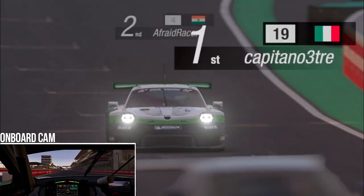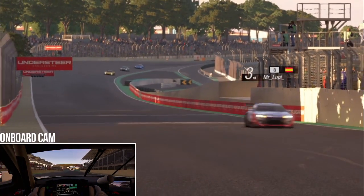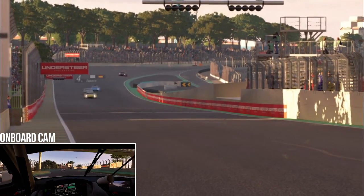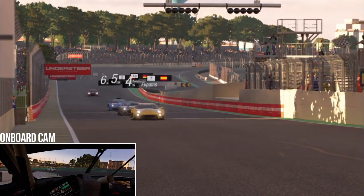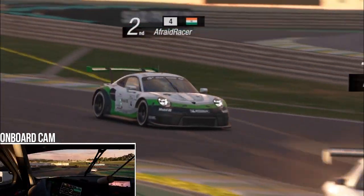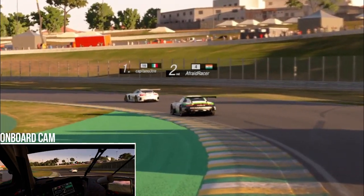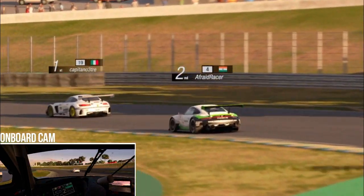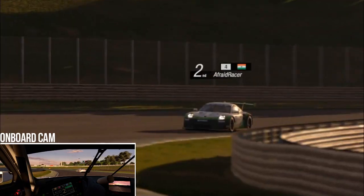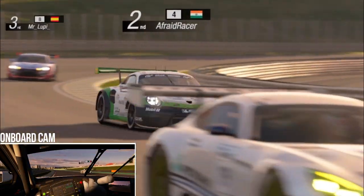These are the factors which helped us achieve a podium and it was quite a close race. I do have to give a shout out to the Spaniard Eupatris in the Corvette because he also had a really good race — he started in P10 and managed to finish P4. Overall this race saw some great driving from everyone involved but we managed to capitalize on others' mistakes and brought it home in P2. This has been Afraidracer and thanks for watching.